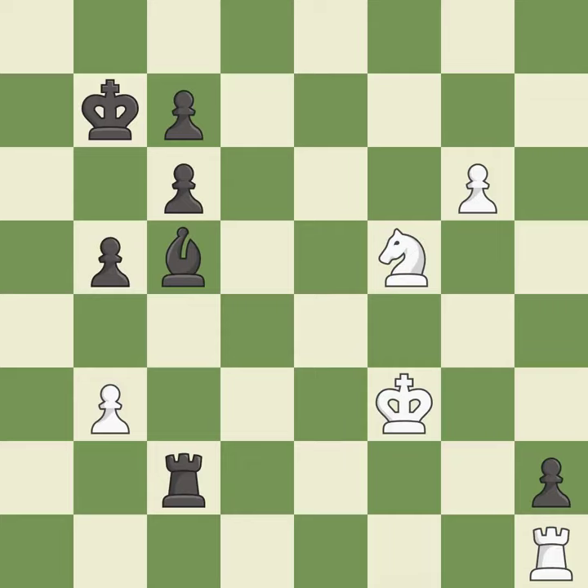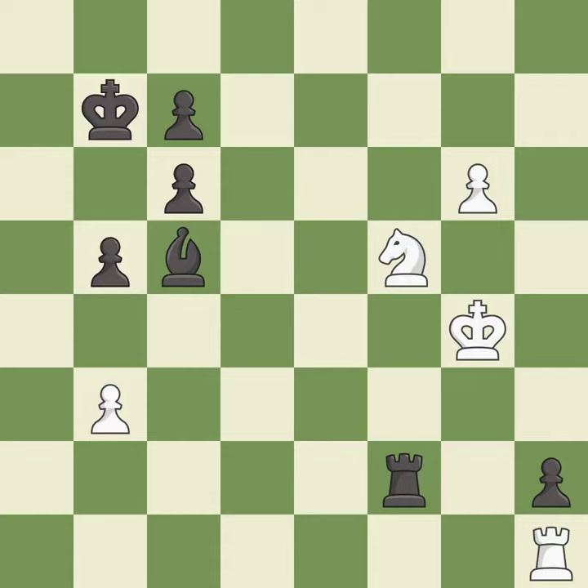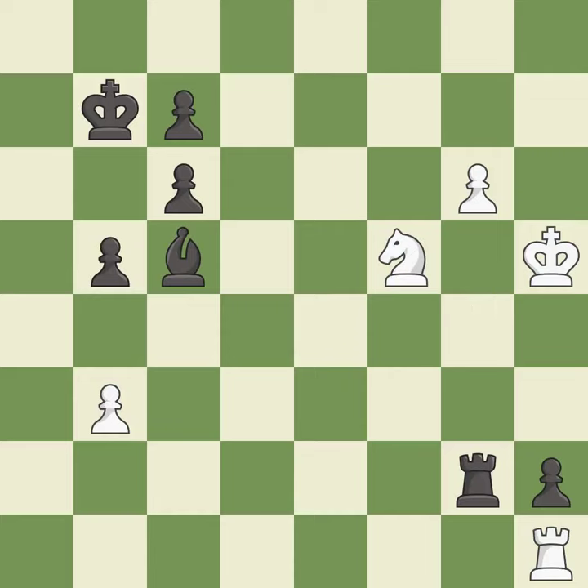This threatens to push a passed pawn towards promotion — it is best. This is the only good move. This stops the opponent from being able to push a passed pawn towards promotion — it is a great move. This evades the check from the rook — it is best. Very precise — it is best. This steps away from the checking rook — it is best. That's what I would have recommended — it is best.